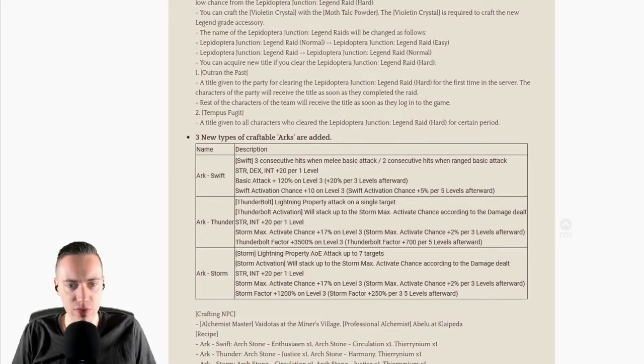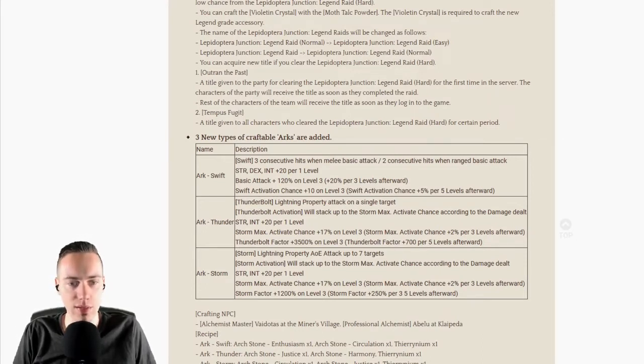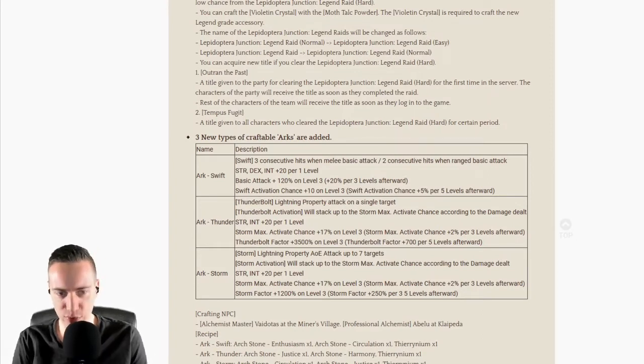Let's go to the Thunder arc. Thunderbolt lightning property attack on a single target. Thunderbolt activation will stack up to the Storm Max, with activate chance according to the damage dealt. Strength and intelligence plus 20 per level. Storm Max activation chance plus 17% on level 3, Storm Max activation chance plus 2% per 3 levels afterwards. Thunderbolt factor plus 1500% on level 3, and Thunderbolt factor plus 700 per 5 levels afterwards — that's a strong one as well.